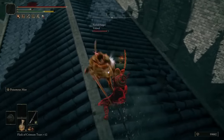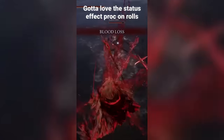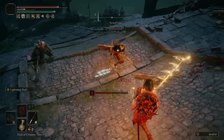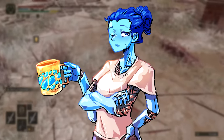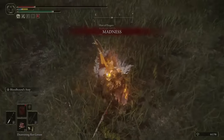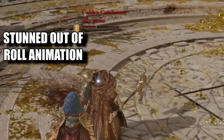In the case of status effects like poison or rot, you will simply become poisoned or rotted without further consequences. For effects like bleed or frost, which briefly stun you upon infliction, you will be interrupted in your roll animation but will not sustain any damage. However, when it comes to sleep or madness, you will be stunned and unable to move for 3 seconds, leaving you vulnerable to enemy attacks.